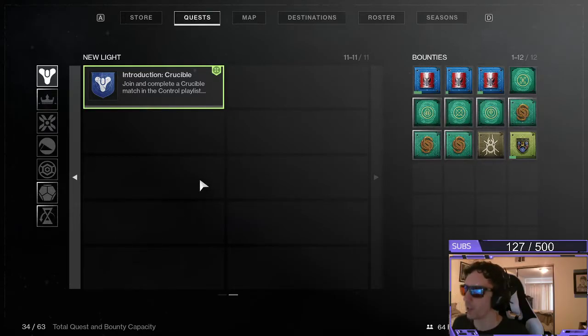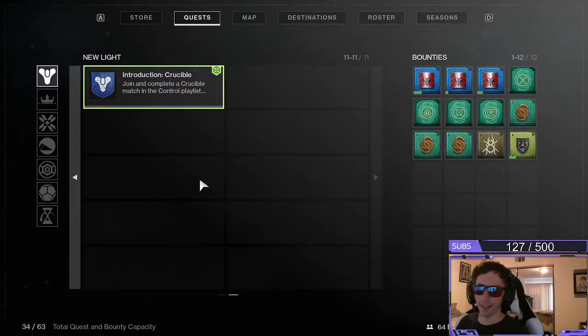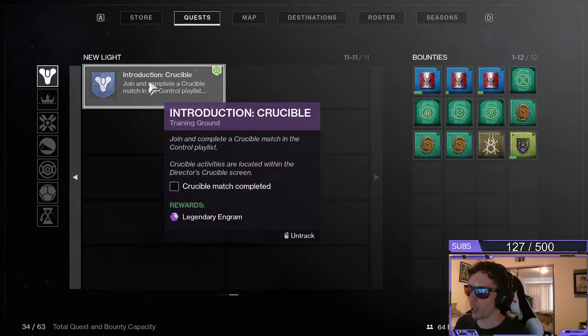Hello everybody, welcome back to another episode here on Atlas. We're continuing on with this guide into the New Light in Destiny 2. This is part of the introduction crucible training ground, and in this quest it says that you join and complete a crucible match in the Control playlist.